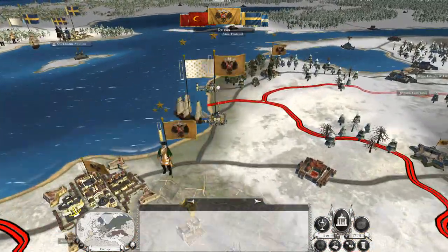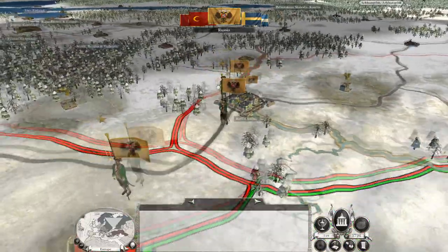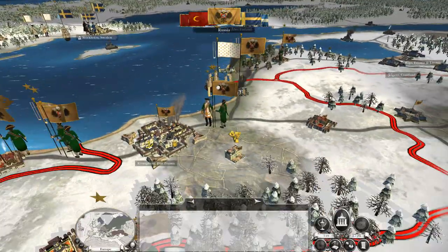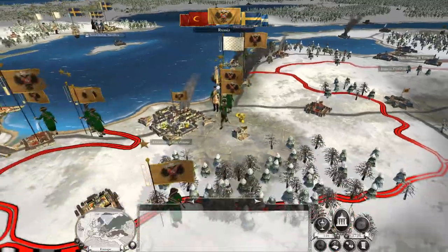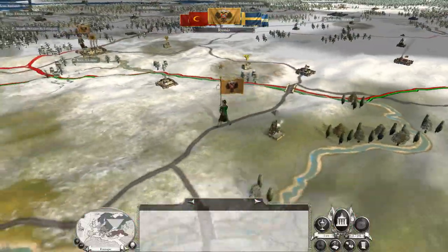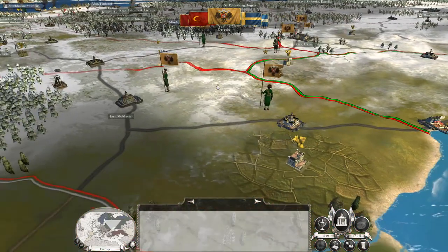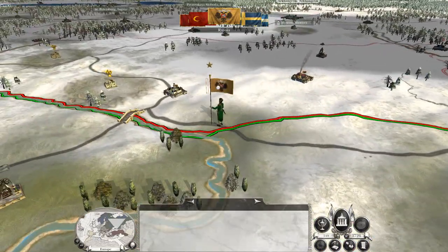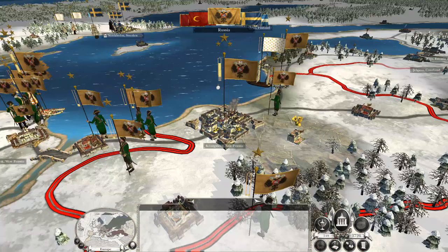I'm pretty sure in this game it's just me — if someone declares on me, Spain does not come to my aid, and that's a real possibility. Because right now they're hostile to me; they're minus 200 so they really do not like me. But they are an ally, and the AI doesn't usually like to break alliances. I'm just waiting for the turn — drop an 'you can cancel your alliance' message on me, because I know it's going to happen, I just absolutely know it's going to happen.